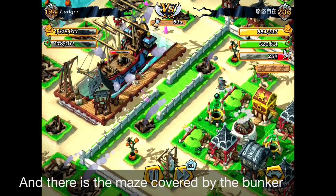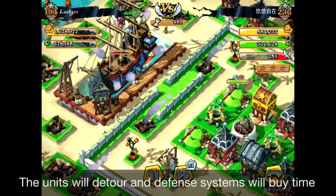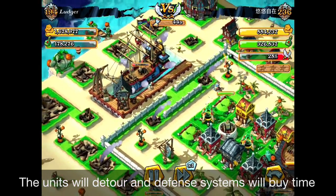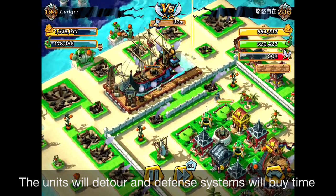When you see the maze, you can see that there are gonna be a lot of maze traps there also. So when the Juggernauts are coming in, it's gonna be detouring them and it's gonna buy some time for the bunkers and Mortars.